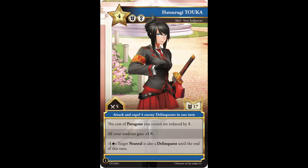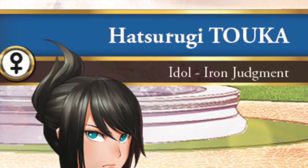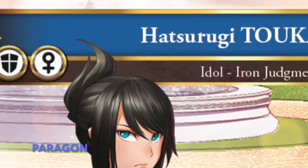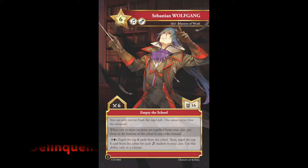First I will start with my favorite idol card. Her name is Hatsurugi Toka and she is known as the Iron Judgment Lady. The title bar color for this particular idol is blue, which indicates it is a paragon. There are also two other title bar colors: neutrals, which is yellow, and delinquents, which is red.